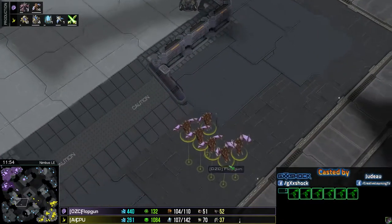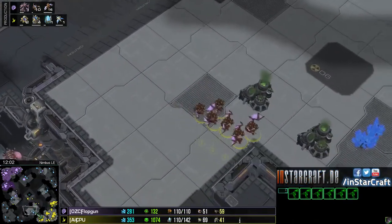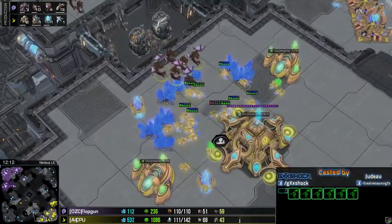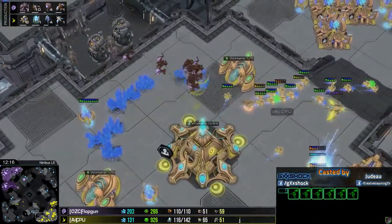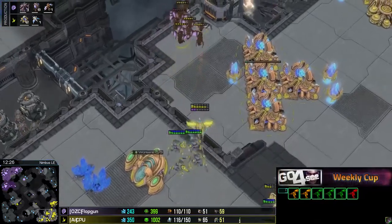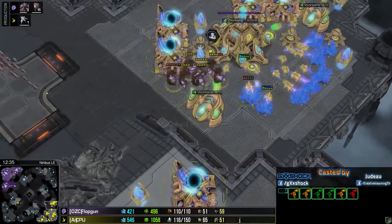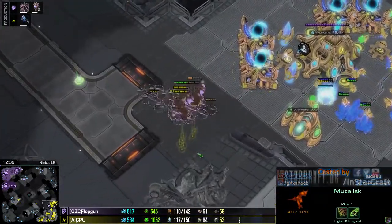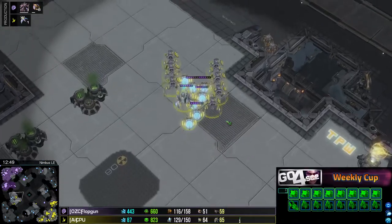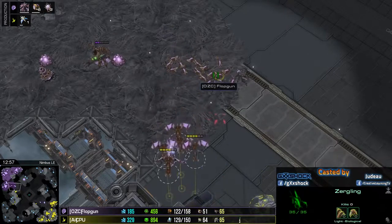We'll see if he can make good use of these Mutalisks - it depends on whether CPU expects them. He hasn't scouted them yet but has only seen Zerglings, so he might guess something is coming. There are no cannons or static defense at his natural or third base. However, CPU has blink almost finished and is almost on plus two upgrades - he should be fine dealing with these Mutalisks, especially with sentries and force fields available.